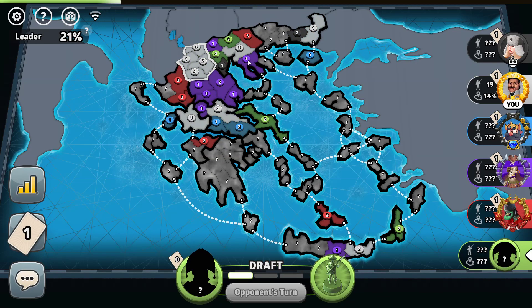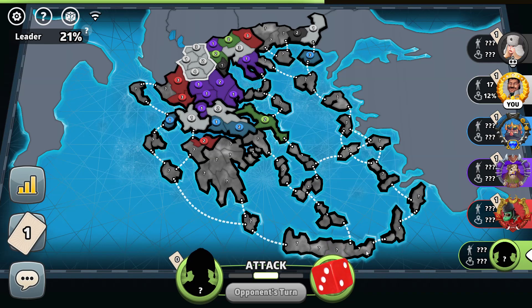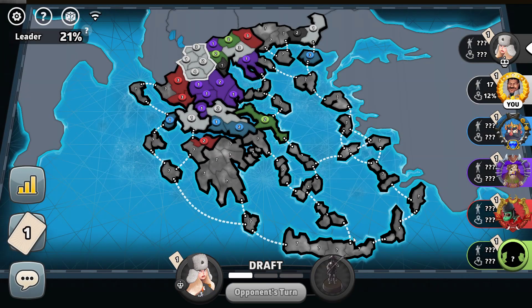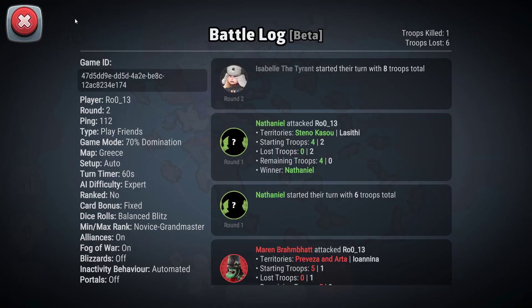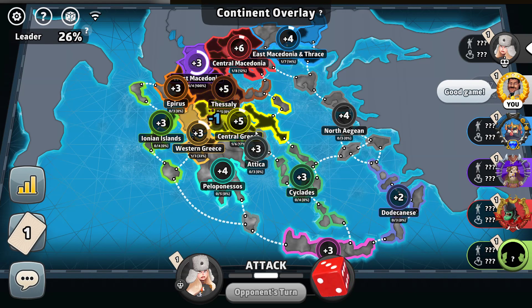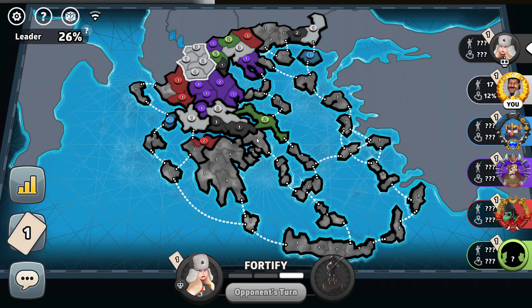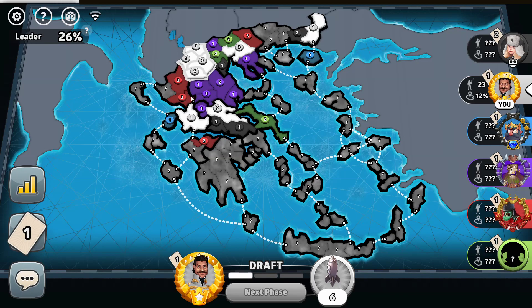Red next to me will take Epirus. We have vision on everyone and all of their takes so far, which is great. I might be looking at Western Greece myself next turn — could also look for Central Macedonia but that's kind of a two-turn play. We don't see green making any moves. We know that this east side of the board is completely underplayed right now. So we expect something to be happening along here — and there it goes: one attack into Crete. Interesting. I'll put that down as green into Crete for now.